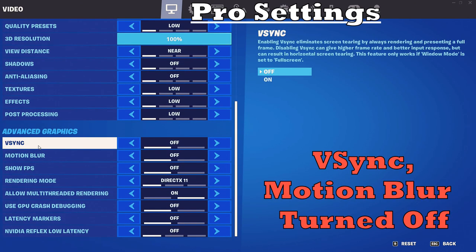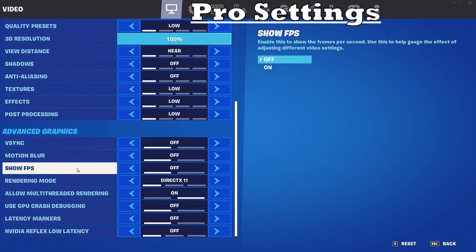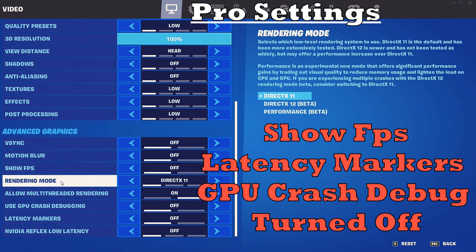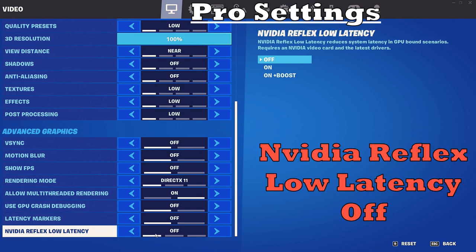V-Sync and Motion Blur will be turned off. Allowing multi-threaded rendering is a must if you play on a processor with more than one CPU core. Layout elements like Show FPS, latency markers, and GPU crash debugging are unnecessary and will be turned off. NVIDIA Reflex Low Latency keeps the GPU in sync with the CPU, reducing system latency, but comes with a small drawback of slightly reduced frames per second — that's why I will leave it off.